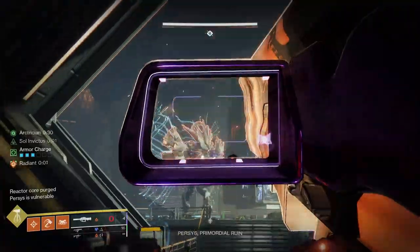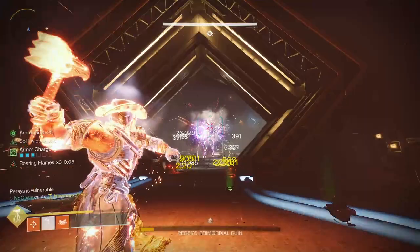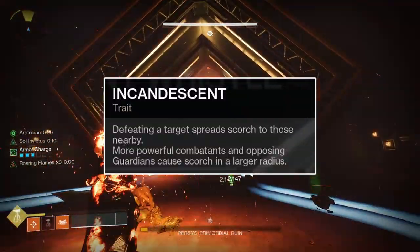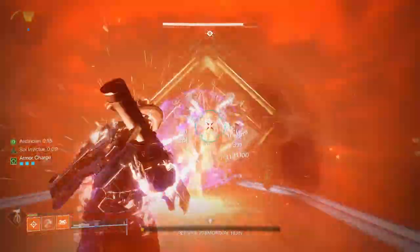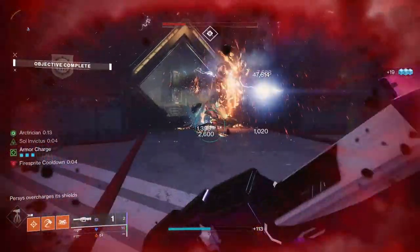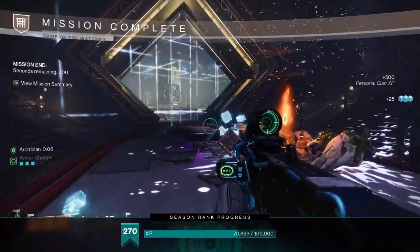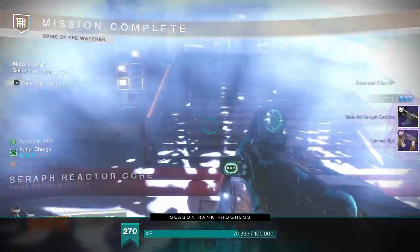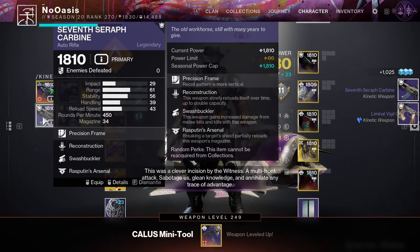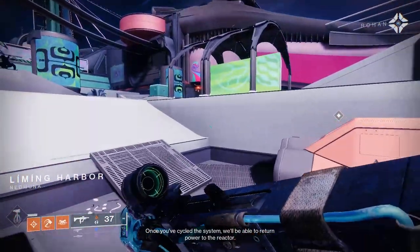With the armor build done, I'll get into some weapon recommendations. One weapon perk that synergizes best with this build is Incandescent, which causes any enemy killed to explode and scorches nearby enemies. This perk is incredibly strong for any solar build. Almost every solar weapon released during and since the Season of the Haunted has had Incandescent as a rollable perk. As heavy weapon choice varies heavily by activity, I'll focus on recommending a couple more energy weapons than usual instead.